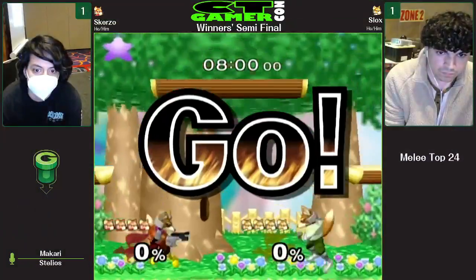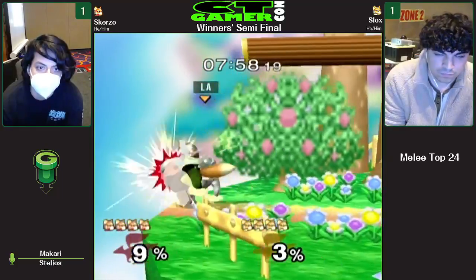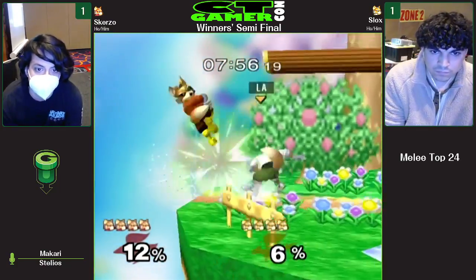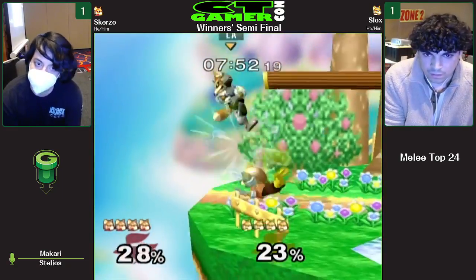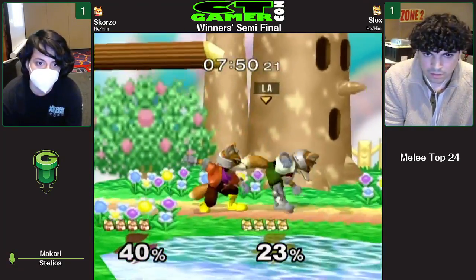Scurzo, what do you want to go for here? Going back, he's got three stocks. The mentality behind it goes for a bigger stage. Slok's has a lot of room — considering how fast he's been playing, he has a lot of room to work with. But Scurzo with his style could complement him a little bit here. Nice sweet spot to the ledge. Slok's did throw out the back air, but I don't think it had much chance of connecting.